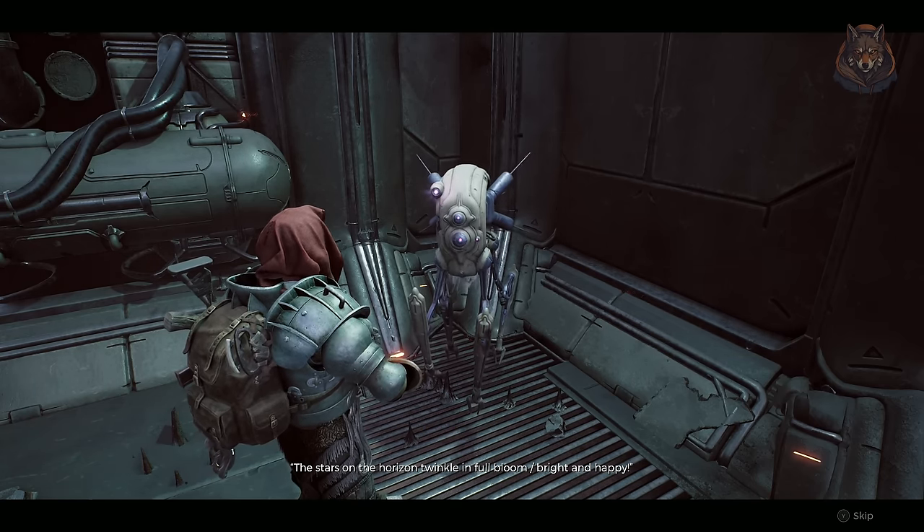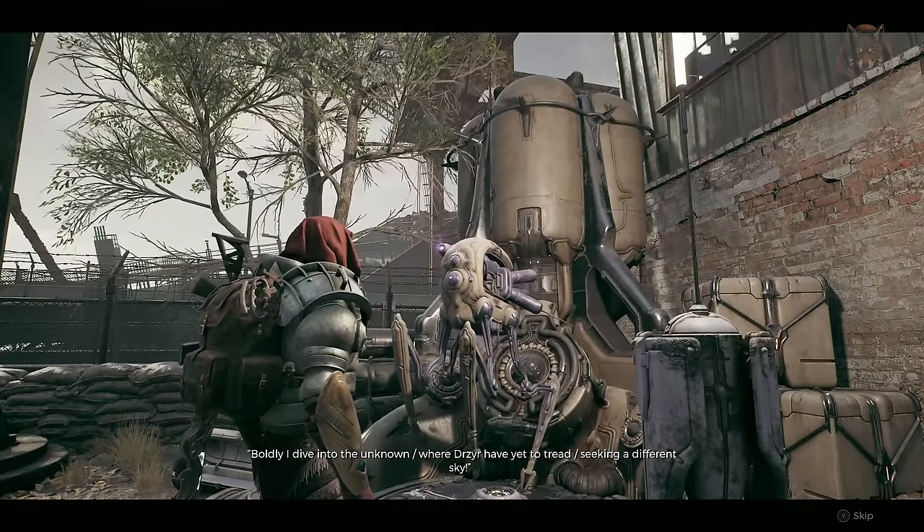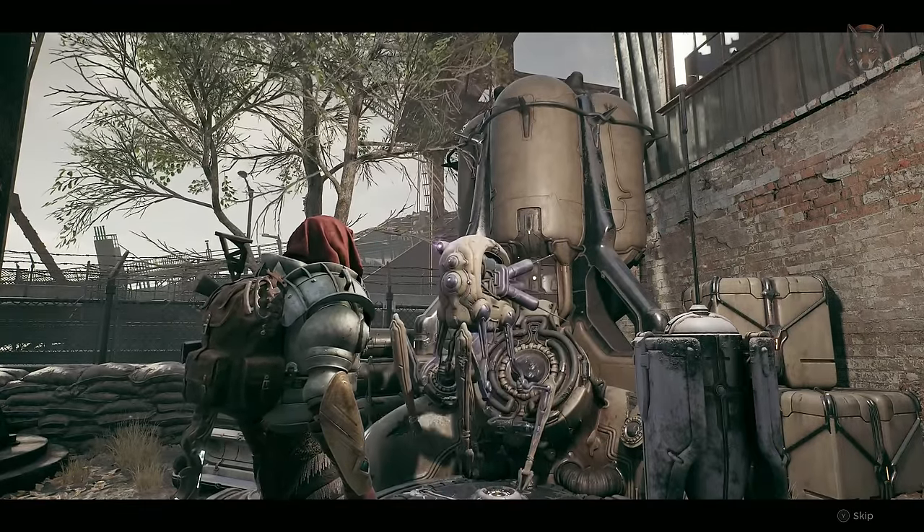Agree to let him go and follow you back to earth. Head back to Ward 13 and Spark can be found here now. After speaking with him he gives you this as a reward.